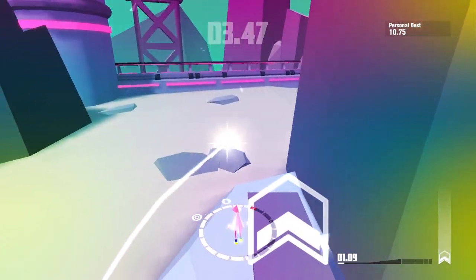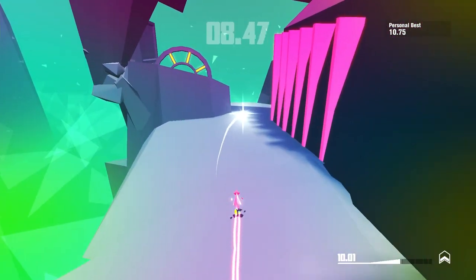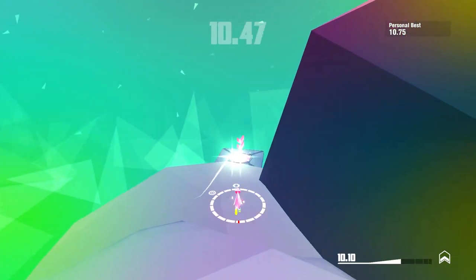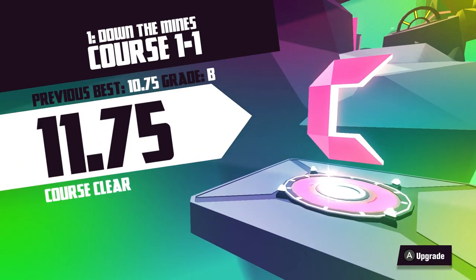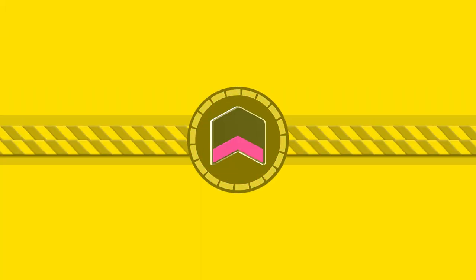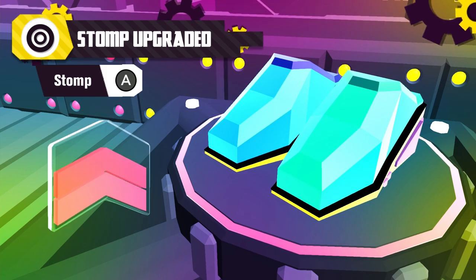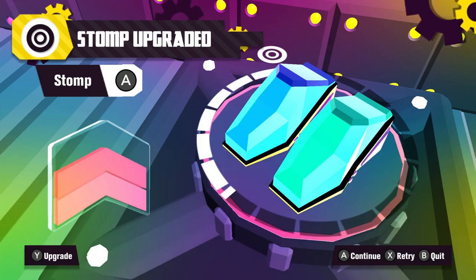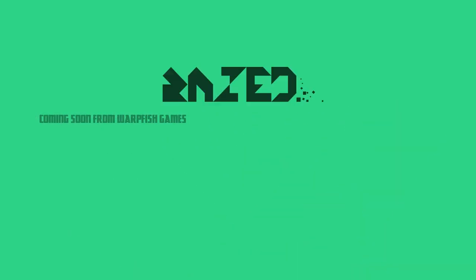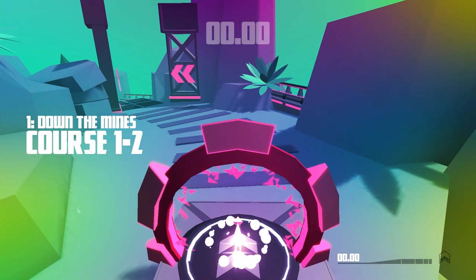There are upgrade items in levels. Let me go to upgrades — I didn't think I would actually be picking something new. Stomp upgrade — one more and you have a stomp upgrade. Basically the upgrades reduce the energy charge cost for your abilities, I believe.